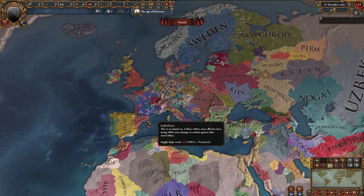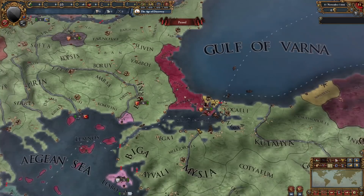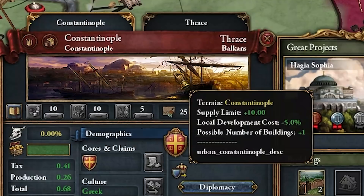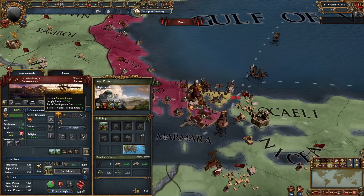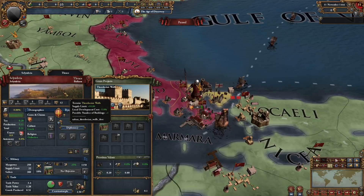Here we are in the game in observer mode. Let's check out the provinces first and basically the immense detail this mod provides — we're going to be checking out Byzantium first. As soon as I zoomed in, you can straight away notice the immense detail featured in the provinces. This is the province of Constantinople right here — so tiny. We have the Hagia Sophia and the terrain is Constantinople, a special terrain type just for this one province. It gives us plus 10 supply limits, some dev cost, and one more building. That is very cool.